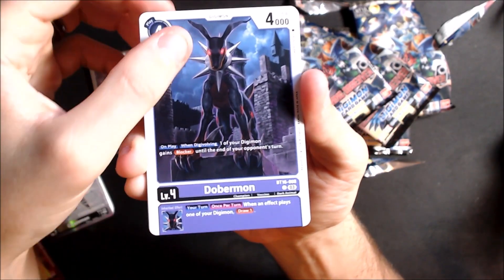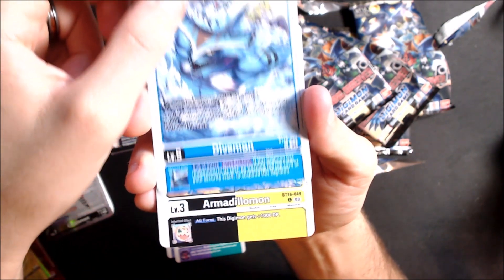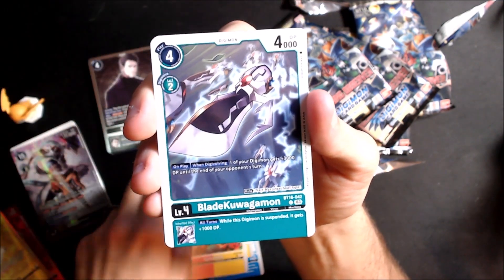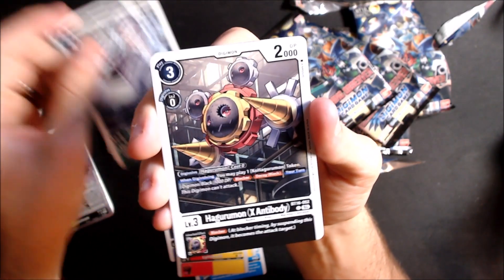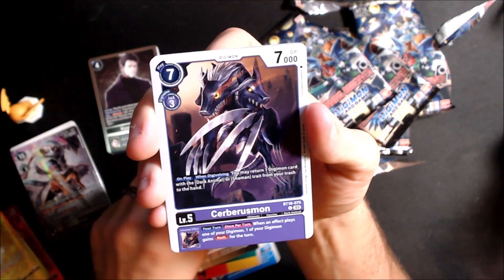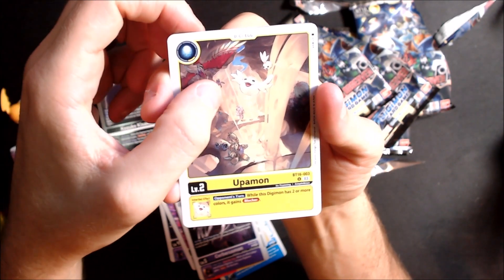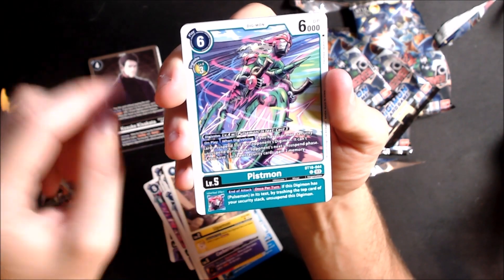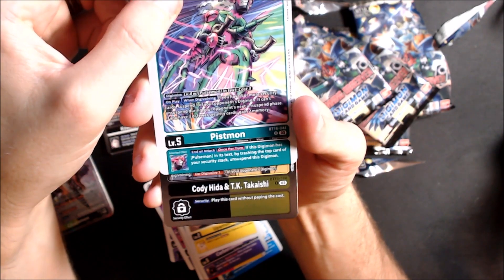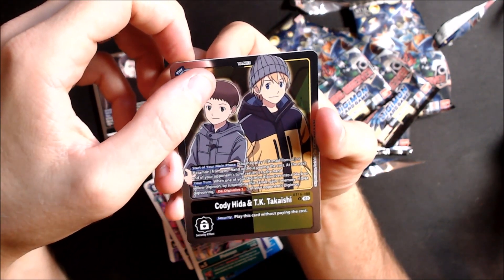Doberman, Mad Leomon, Divemon, Pulsemon, Armadilomon, Blade Kuwagamon — that's a cool one. Agurumon X-Antibody — it's an X-Antibody trait, okay nice. Cerberusmon, Oopamon — that's actually not bad. Blocker has two or more colors, not bad. Eastermon, another one from the Pulsemon Dim. I saw the yellow and black and thought no way — but it's Cody and TK.